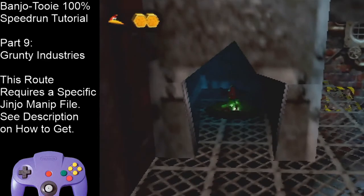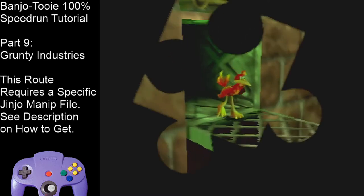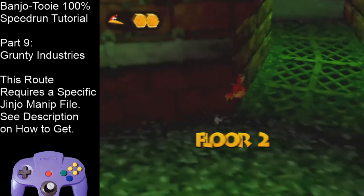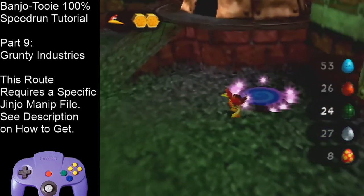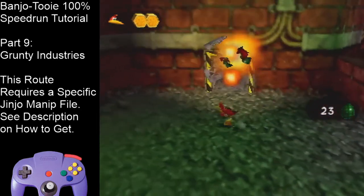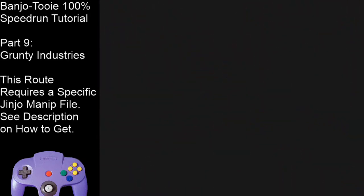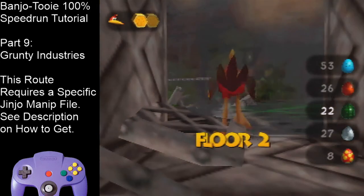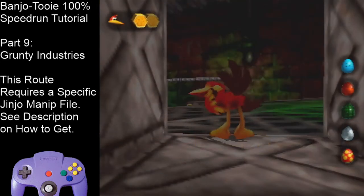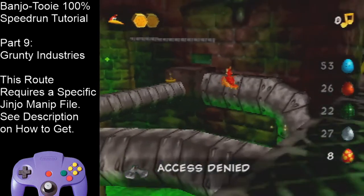Now use the spring pad straight up to go to floor two. Go up this slope and get this Glowbo around this pipe. Tag this warp pad — don't forget that. Switch to grenade eggs entering here. Shoot a grenade egg to get this crate. Try not to get hit there; if you do, just be careful in this room. Wait until the explosion clears so you don't get hit. Switch to Clockworks after you do that shot. Get this note and do a jump, wing whack, flutter.